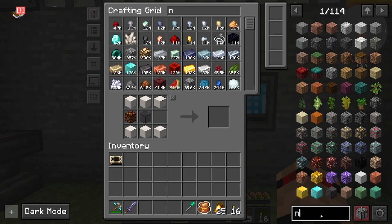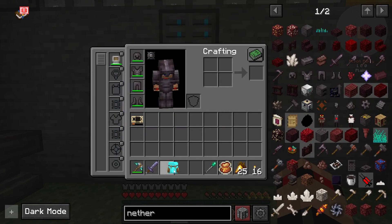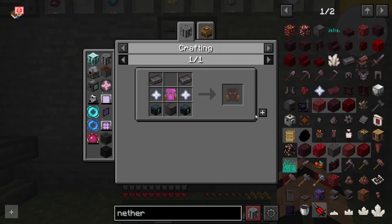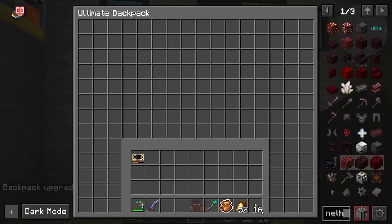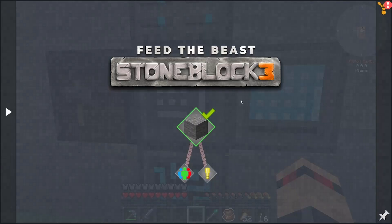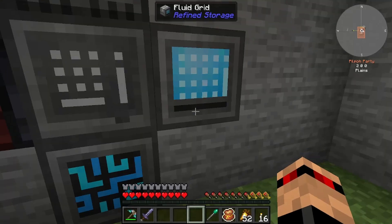For upgrading the backpack, it does say to remove everything from it first, so I'm going to lob everything into the system for now and grab it out later. Upgrading it, and looks like we can upgrade it again - let's do that. Ultimate backpack! When we open it up, it goes down the edges, that's a really nice look. New backpack is done and that's also a quest complete.